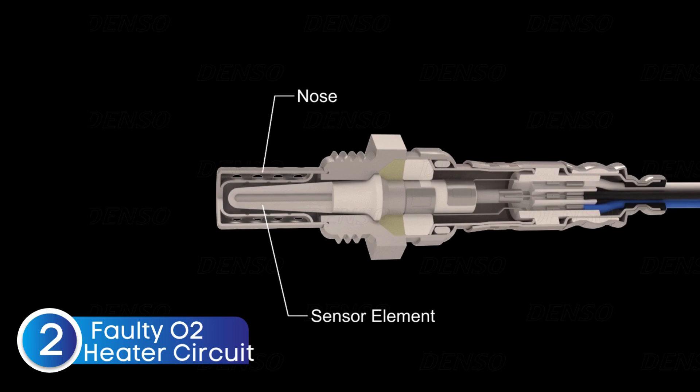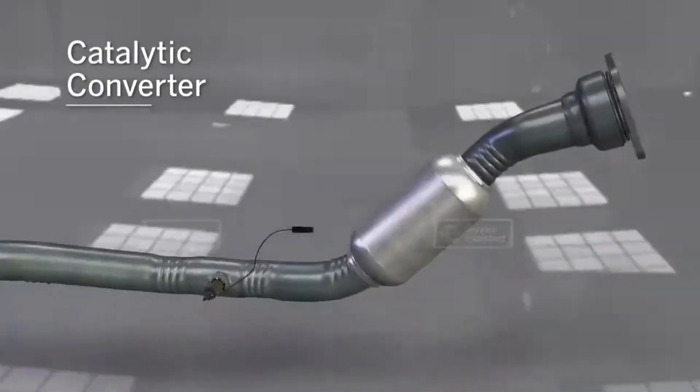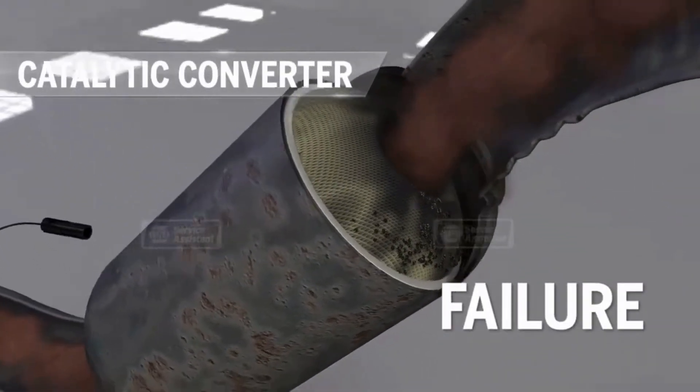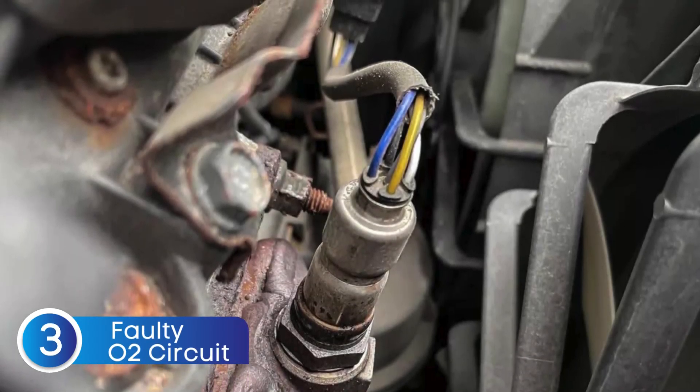The second cause is a faulty oxygen sensor heater circuit. Oxygen sensors need to get hot to work properly — around 600 degrees Fahrenheit or more — and they need to reach that temperature quickly, especially during a cold start. That's why many O2 sensors come with a built-in heater. But if that heater circuit goes bad, the sensor might not heat up fast enough, or at all. If it's not hot, it can't give accurate readings, which throws off the ECM's ability to measure how well the catalytic converter is performing and could easily lead to a P0421 code, even if the converter itself is perfectly fine.